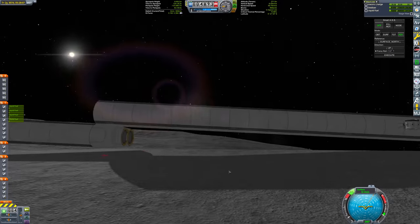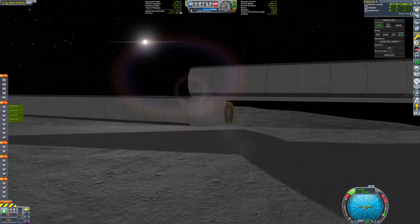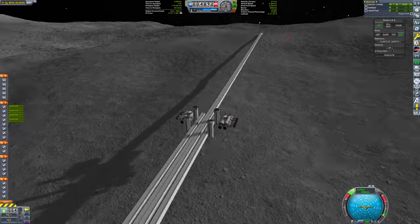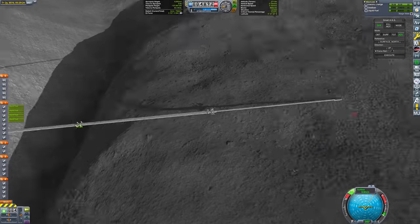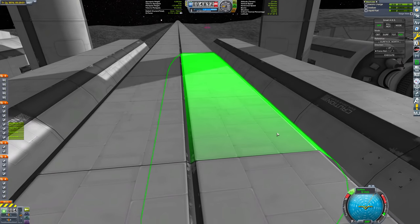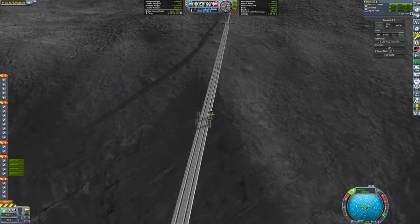The bridge is finished! Look at that tight fit — the last segment fit on with only a tiny amount of clearance. At this point though, I realized I made a mistake: I didn't bring enough segments. The main bridge reaches all the way, but the side segments do not, so we need another segment to finish this off.